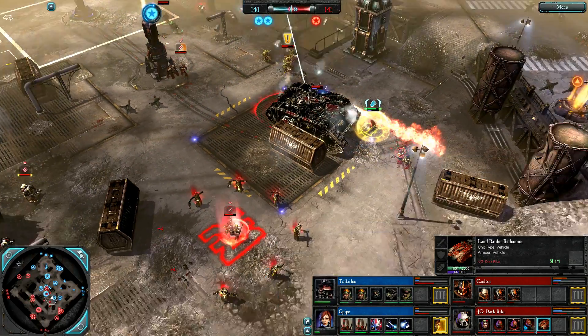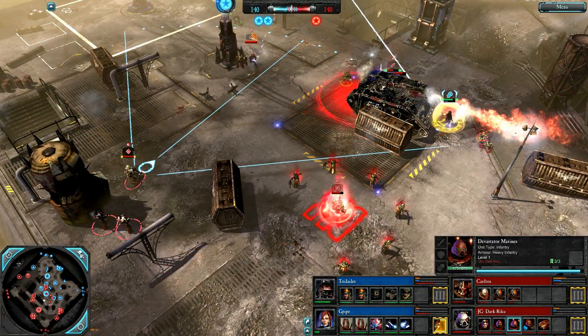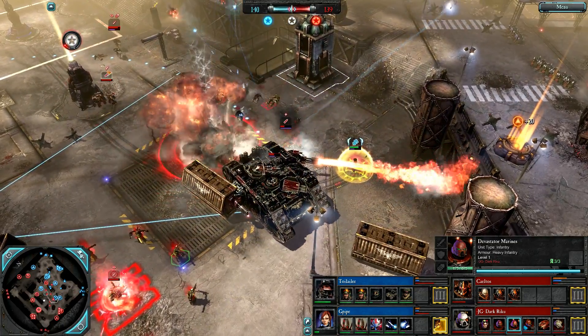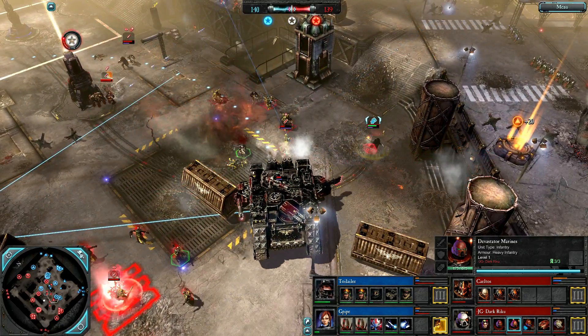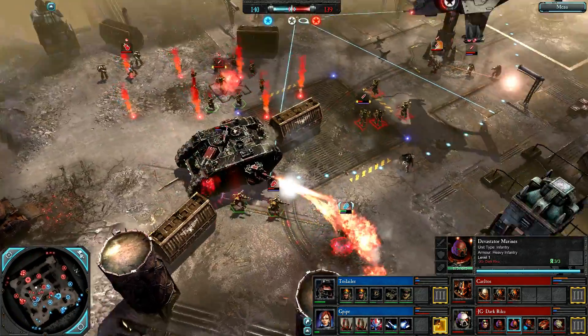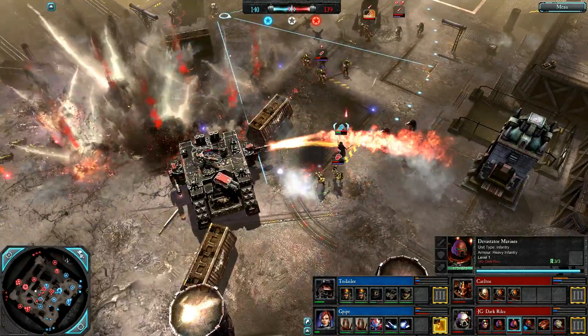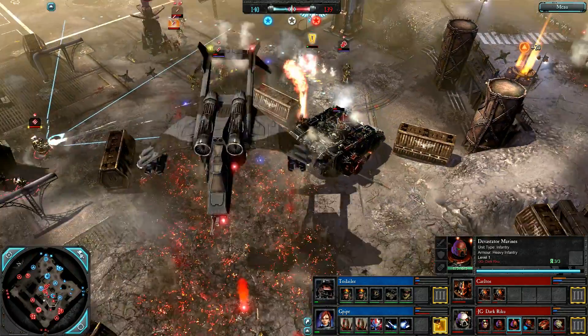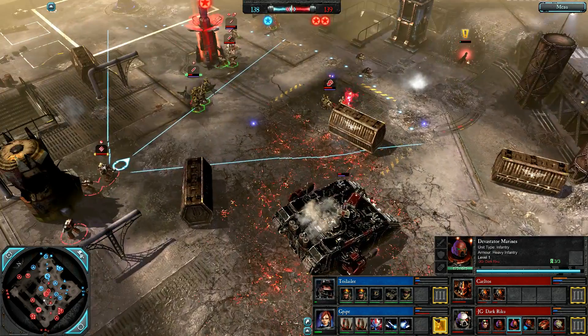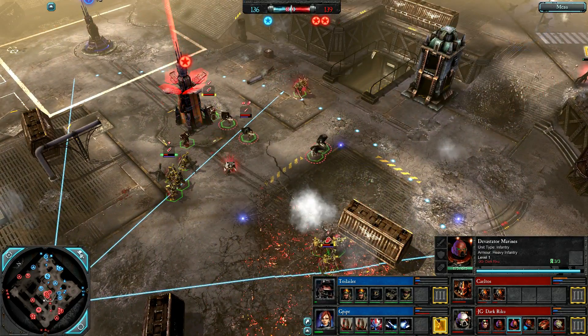Farseer gets away. Devastator up, can't hit anything. Manticore Strike on the Land Raider. Land Raider cannot get rear armour hits — since in tabletop it has 14 armour all the way around. Rocket Run almost wipes those Plasma Devs. Red Team take mid.